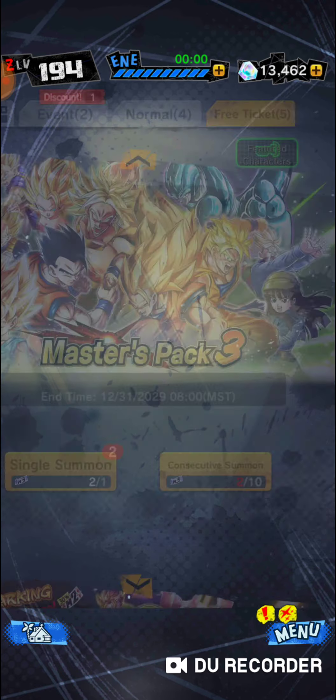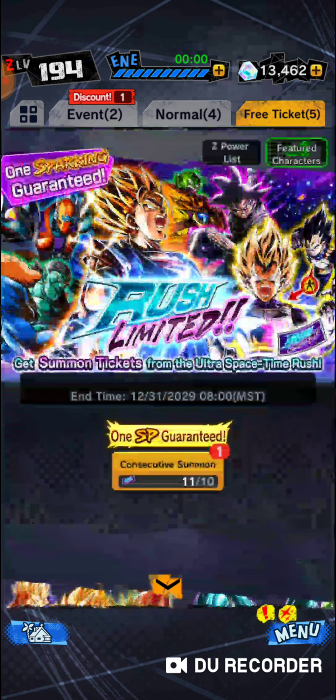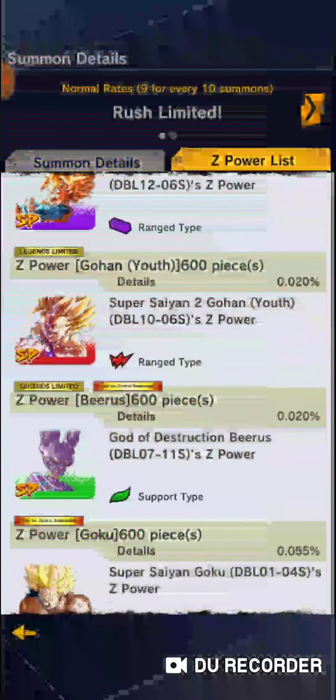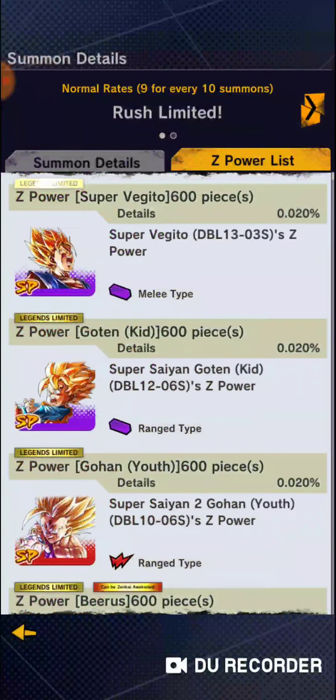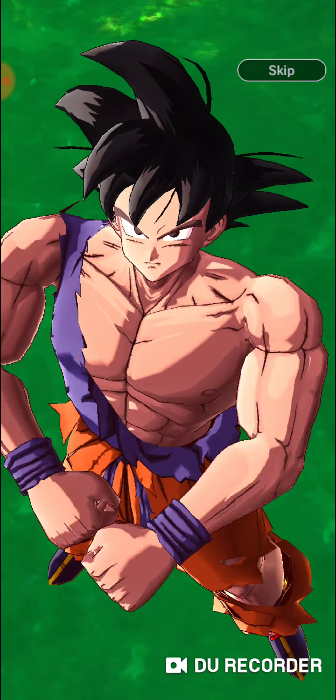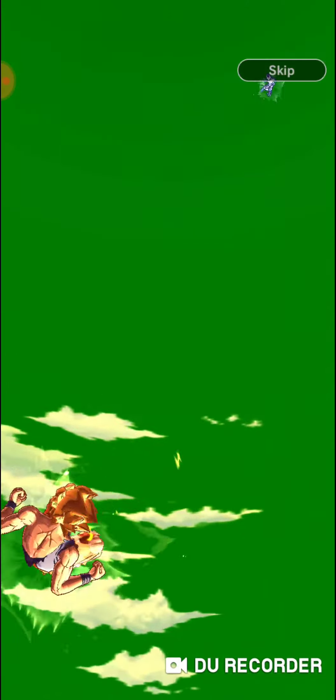Now we only have one more. The main card I want on this is obviously Vegito. I always forget what's even on this banner. But I mostly just want Vegito because I use Fusions and Future — well, Fusions, Future, and Realm of Gods are the three teams that I want. So I either want Vegito or Beerus. We didn't get a download, so we're not gonna get Beerus. There's still a chance of getting Vegito though. Gohan and Goten I don't super care for. I never get Spirit Bomb, so I'll take that.